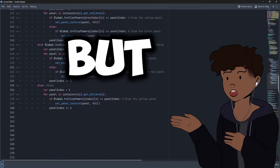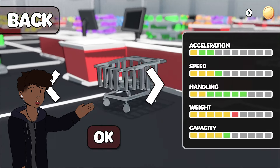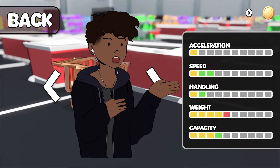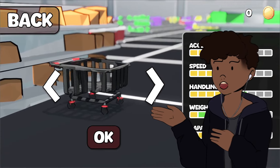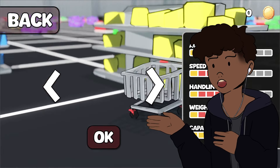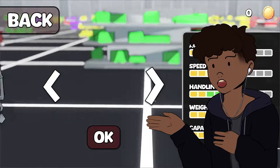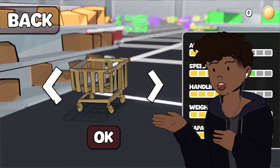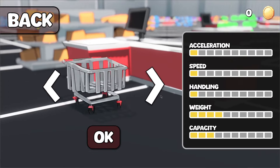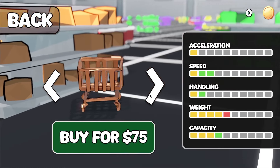The problem is that the player can just cycle through all the carts and compare everything. Well, if the player can see every single cart before reaching the point in the game when they can actually buy it, it will just remove any sense of discovery. There's just nothing exciting to reveal because they already know what it is. So we fixed that by only displaying the current trolley and the one that you have next up.